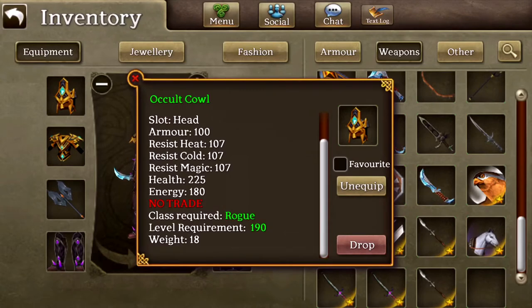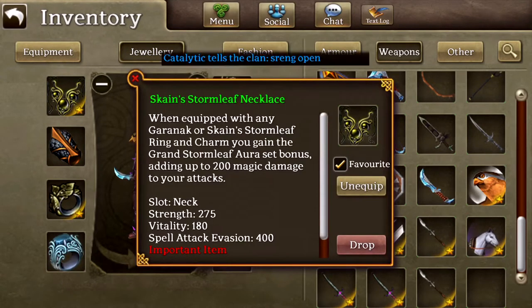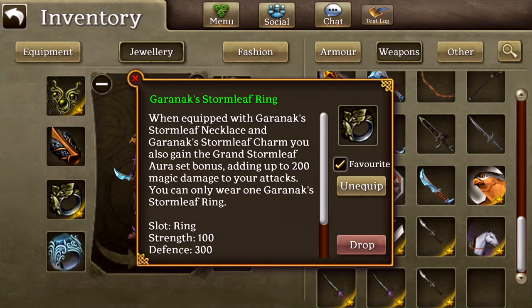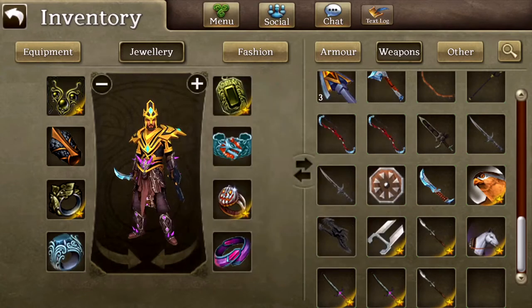Then we go to the jewelry. The reason I decided to use a Storm Leaf set is this one has 275 strength, and it also has 100 strength here and 145 strength here. But then you also get the aura wearing all three and the 200 set bonus aura damage.